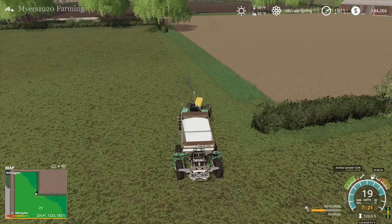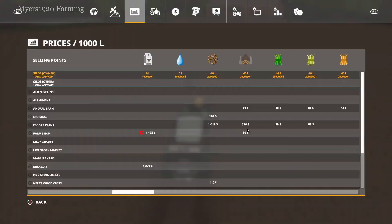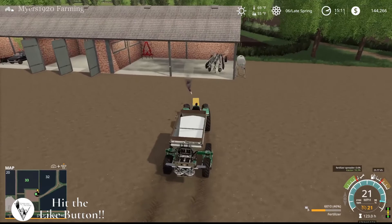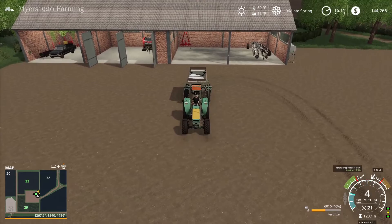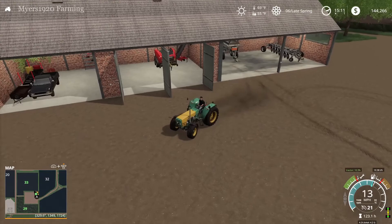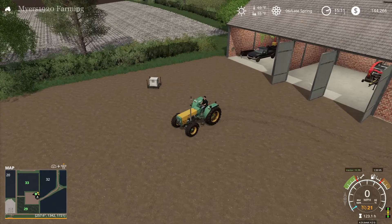We got the grass field fertilized — looks like we'll get a full yield once it grows, because we have basically exactly what it needs. It's pretty nice that you only have to apply it once and you're good. I'm also curious whether lime and pH levels even affect grass in Precision Farming, since in the base game lime doesn't matter for grass at all.